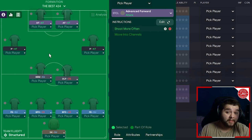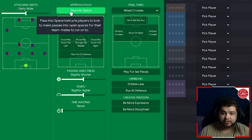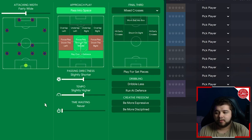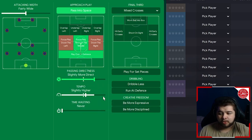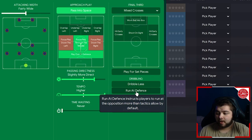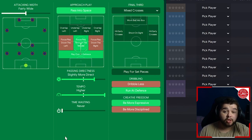That covers the player instructions. Let's go over to the team. It's going to be built around the pressing style on positive mentality. In terms of the in-possession tab, it's quite a direct approach — we're going to pass into space, play out from the back, and focus play through the middle to get the midfield involved. The passing directness is actually quite refreshing because most meta tactics use shorter passing. The additional instructions are run at defence, be more expressive, and mixed crosses.